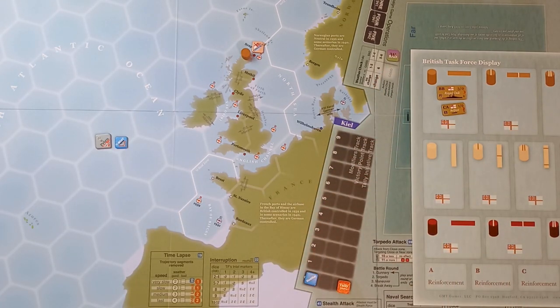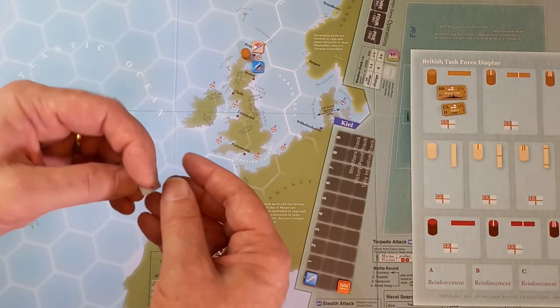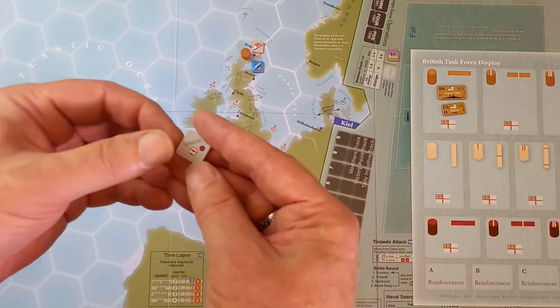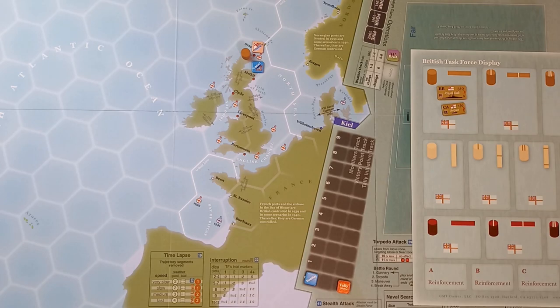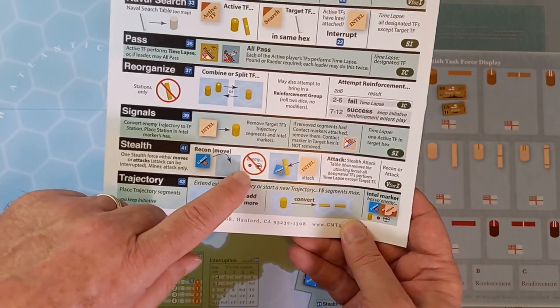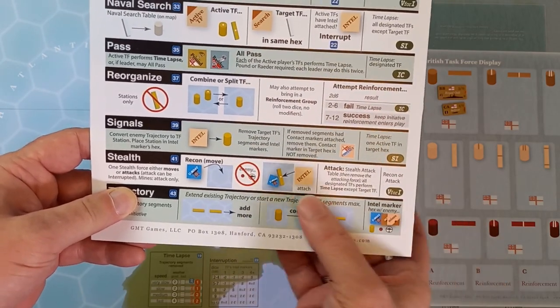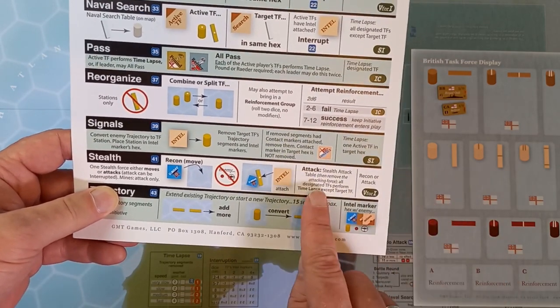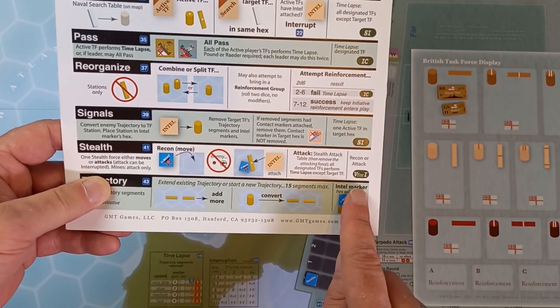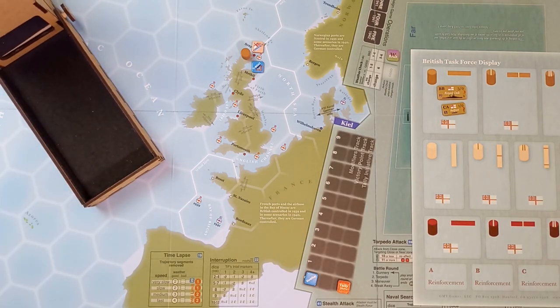We are the Germans, we have the initiative, and the weather is bad. The first thing we're going to do is a stealth recon action, and we're going to place this submarine in Scapa Flow there. We can do that because we have Prien, which says ignore air bases and enemy ports. But once we've used him, he's gone. Looking at the stealth action: we've done a recon move. Normally we can't place them in enemy ports or air bases, but we can. If it was a trajectory we were moving to, they would get an intel marker. We're not doing the attack yet because we can't do both in the same action. Now we have to vie for initiative — hoping we can keep it so we can attack.